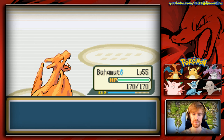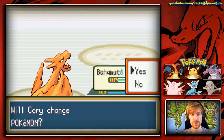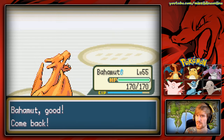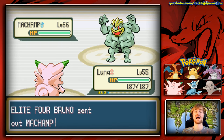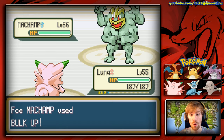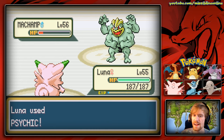Hitmonchan has a very high special defense, so we switch to Bahamut who can outspeed it and hopefully one-hit KO with a STAB Fly. We knew Rock Tomb was coming and it does hit, but we're already in the air and Fly connects. Hitmonchan goes down! Then he immediately switches to Machamp, so we switch to Luna — hoping her Psychic can do tremendous damage. Our Quick Claw might have activated and we outspeed Machamp!